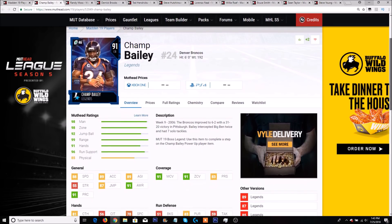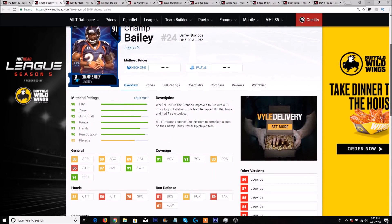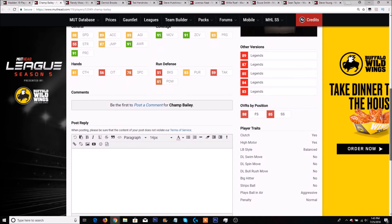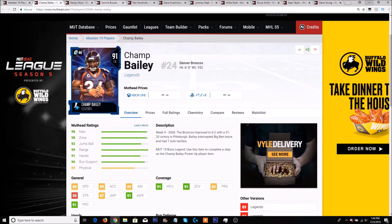We have Champ Bailey who has 88 speed, 89 acceleration with a 91 man and a 91 zone, 91 play rec, 81 catching, 51 block shed, and a 61 hit power. Most of the cards I see with block shedding are like 30 and 40, so 51 block shed on Champ Bailey is actually not too bad. He's clutch, has a high motor, and he plays ball in the air aggressive. Overall, Champ Bailey is pretty dang good.